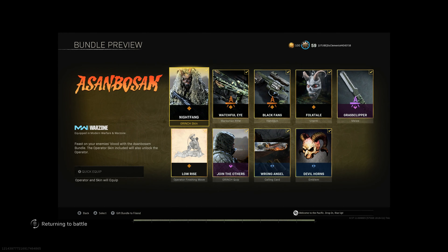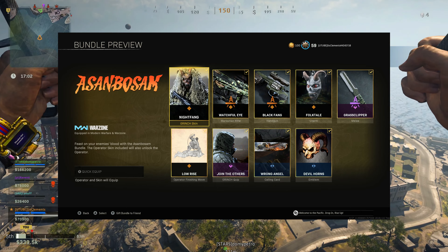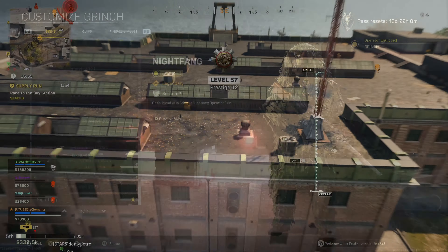Coming in at number 3, we have the Grinch Night Fang Skin, that belongs to the Ahsan Bosun Bundle. This skin is obviously really good to use because it's a ghillie suit. The only thing that kind of gives it away is the mask, but from a distance you're going to blend in just fine.